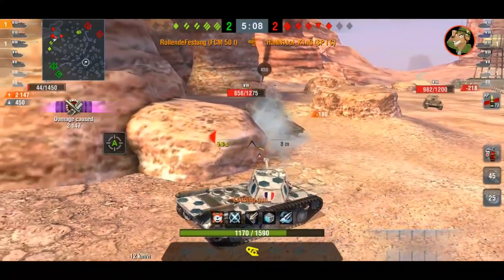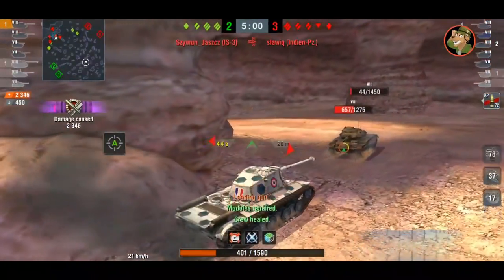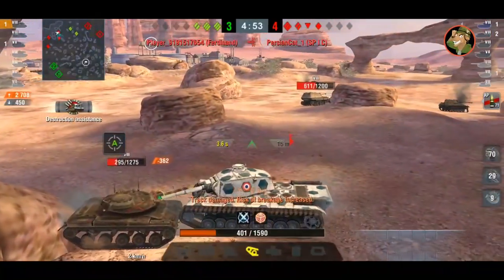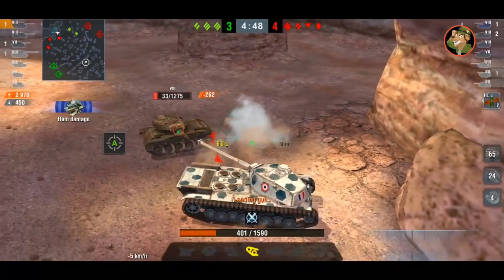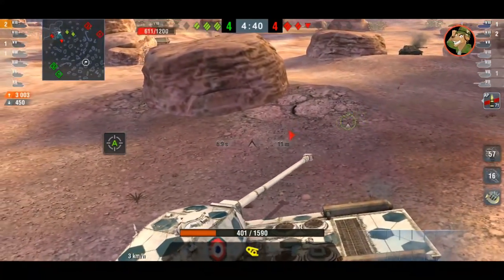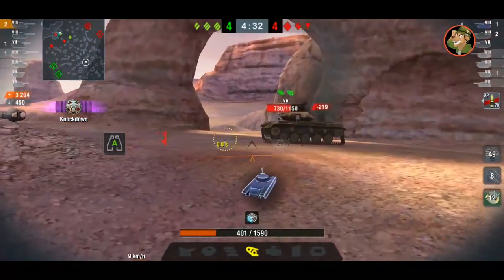Ron de Vestum puts a shot into the T49 but is tempted to go forward — the T43 is cleared by the red IS-3. He gets a shot on the front of the SP1C and realizes if he pushes he will get shot, so he tries to side scrape and blocks the shot. The T49 shoots him — can he clear the tank without getting shot in return? CDC is down, one shot into the T49, look at the Ferdinand — shoot him again! He gets the shot and then turns the big derriere of the French SCM 50T.